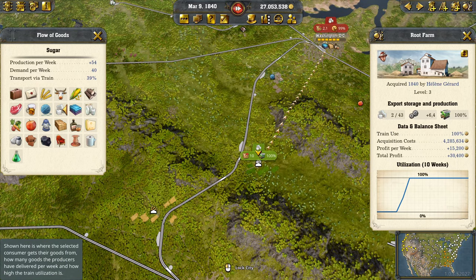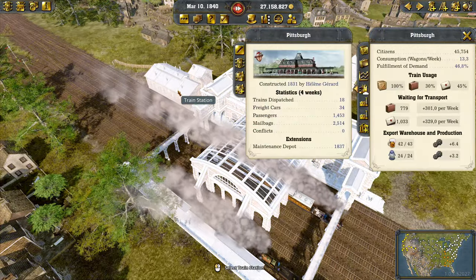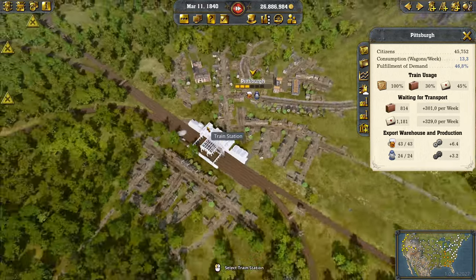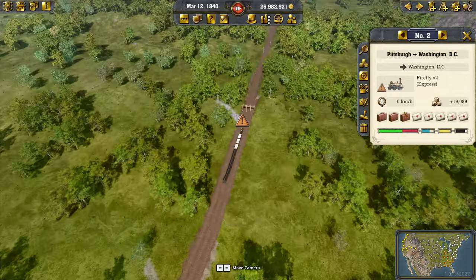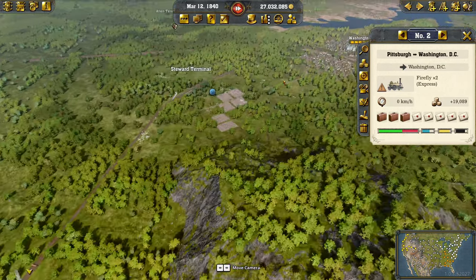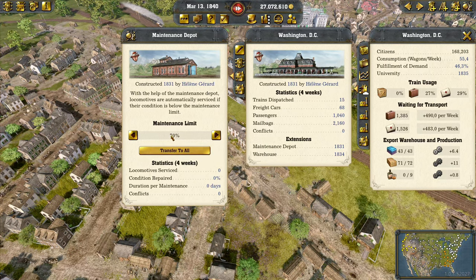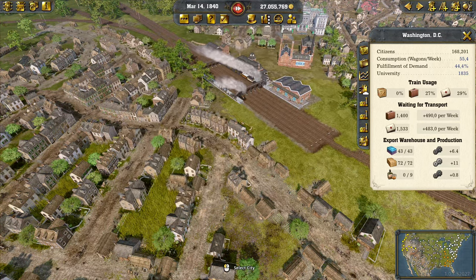We could also build a warehouse in Pittsburgh to export sugar to surrounding cities too, which specializes our outputs nicely. I like how the game continues to surprise me with more mechanics. There's a breakdown unfortunately — nothing I can do about that. In Washington we should have maintenance set up — let's get the maintenance limit to 80 and transfer that to all lines, which costs more but leads to fewer breakdowns overall.